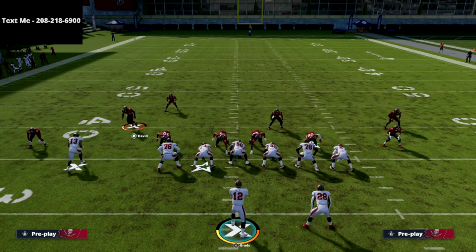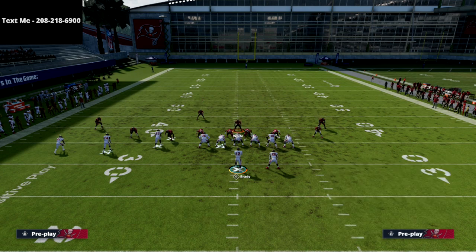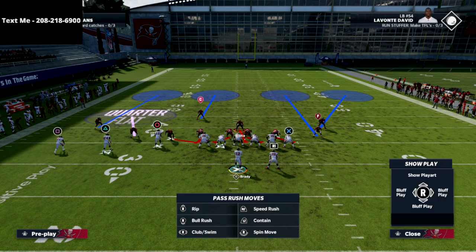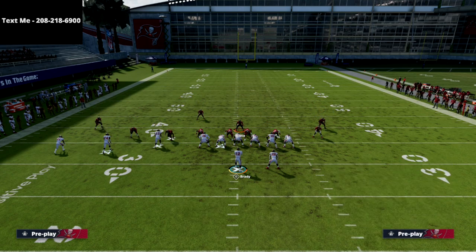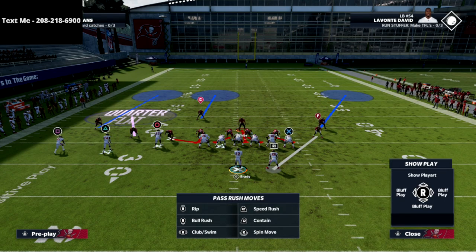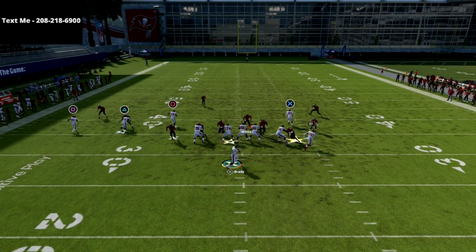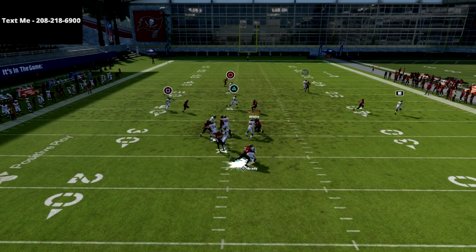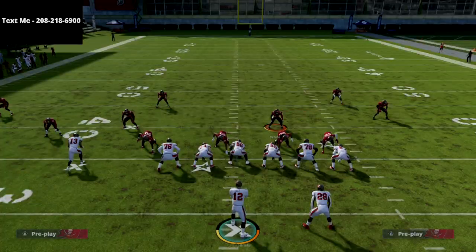What I like to do is run that linebacker off the line of scrimmage and put him on a blitz right there. Then you can user this guy, and you're able to send your pressure. For example, if I want to defend the running back on a table route, I can man him up and I've got quarters across the board. At the snap, this five-man pressure is really fast — and this is something that's going to be even better in Madden 22 next gen.